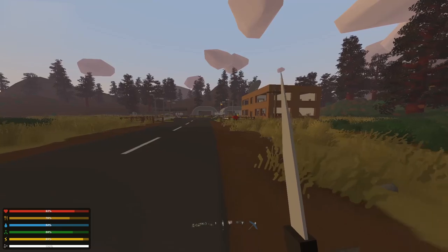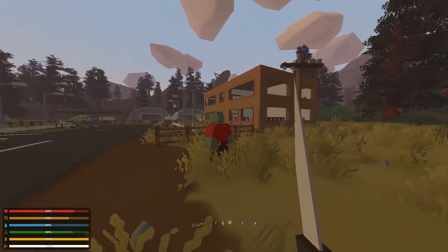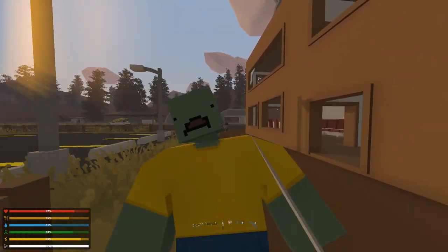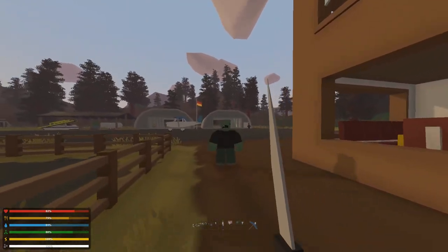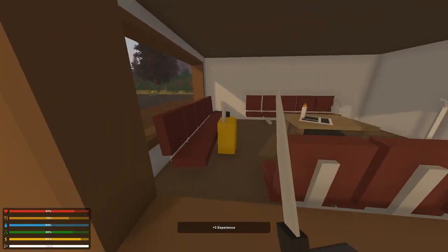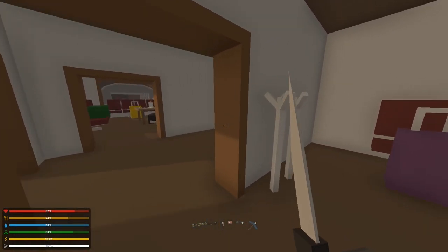Looks like a civilian area, but there's also a helicopter — that's really cool. Let's get to it: smack some zombies, loot the area, and see what we get. It does not seem like a military area, but we can hope they at least have a little bit of food. I haven't played in a while so I'm a little bit rusty. I knew there was a guy in here — one of the other rooms.